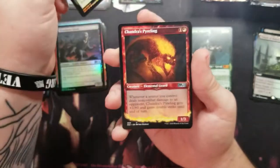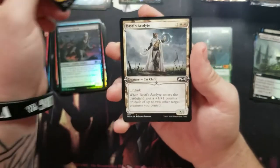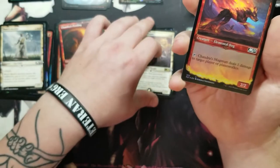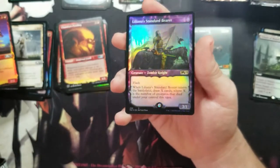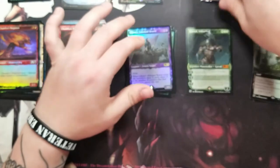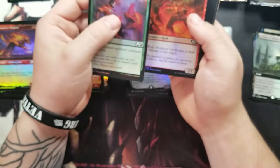Got a Scavenging Ooze, one of those alternate arts. Got a Basri's Lieutenant. Got a foil Chandra's Magma Rager and a foil Liliana's Standard Bearer — I actually just put one of those in my Yawgmoth deck. I might swap this foil one in because it's really nice. It's a really good card — in a lot of decks you're doing a lot of sacrificing, so it's a quick way to get some card draw.